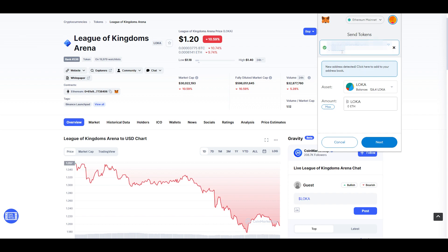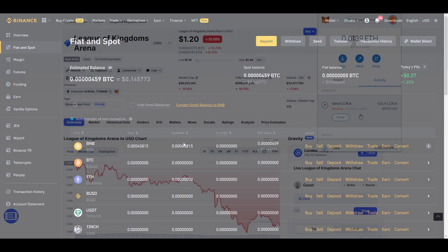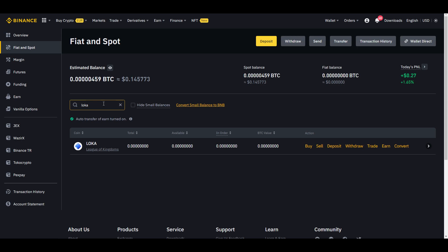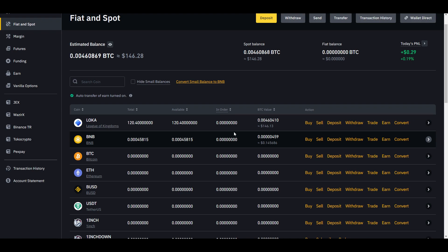Go to Binance, click Deposit, then Crypto Deposit. Select Ethereum since our Loka is on the Ethereum network. Under Deposit Network also select Ethereum ERC-20 — do not click Smart Chain because your Loka is not there. Copy your deposit address, go back to MetaMask, find your Loka, click Send, paste that address, enter the amount or send max, then click Next. It'll show you the gas fee — in my case $4.42 — then confirm. Note: my first transaction failed because gas went higher than expected, so if that happens just do it again. After about five minutes it arrived successfully.